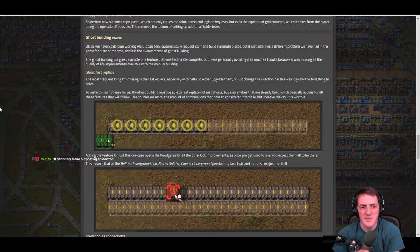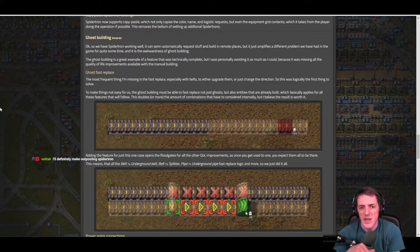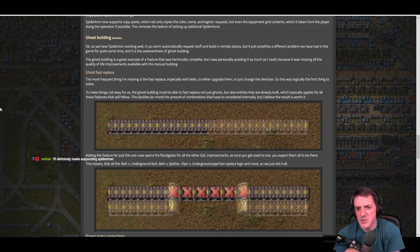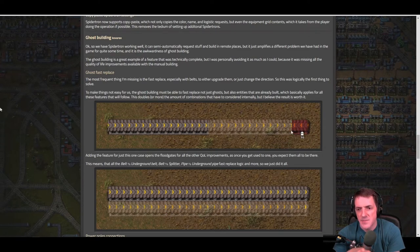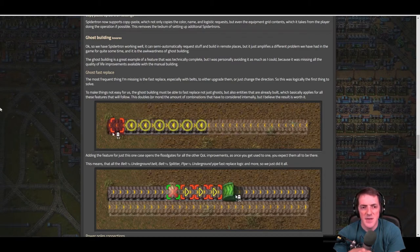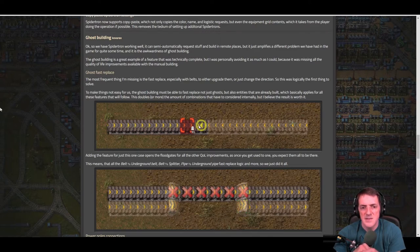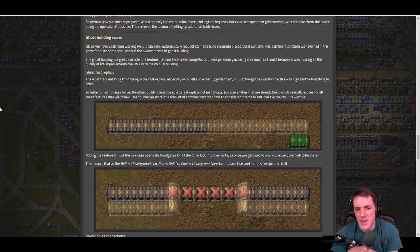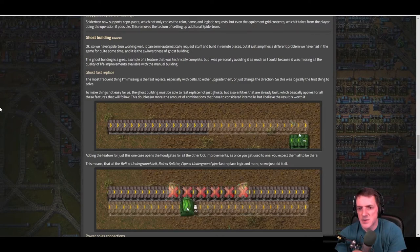To make ghost building easy, the ghost build must be able to fast replace not just ghosts but also entities that are already built — which basically amplifies these features for everything that follows. This doubles or more the number of combinator combinations that have to be considered internally, but the result is worth it.